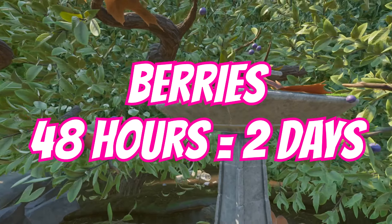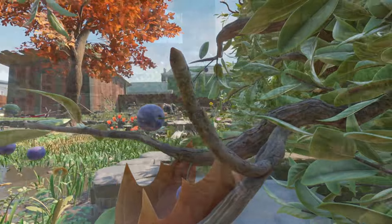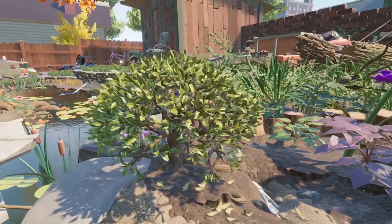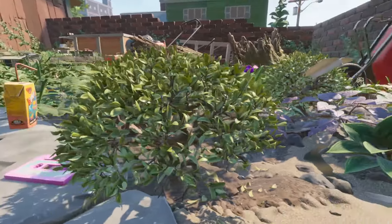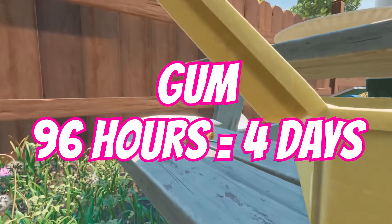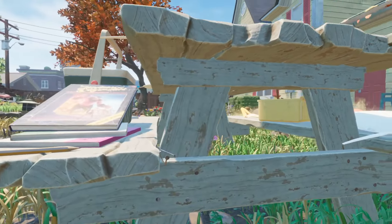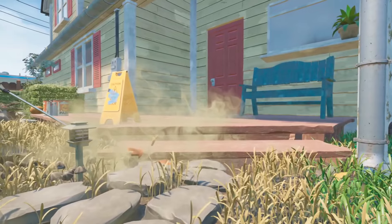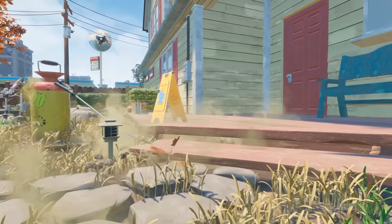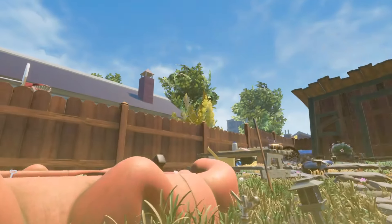There are loads of berries absolutely everywhere, but just in case you've made a base up in the upper yard and don't want to venture to the hedge, you can get them at the two smaller bushes now. These spawn every 48 hours, so that's two in-game days. Alongside berries, you also need gum to complete the game — it's 96 hours or four days. You do get quite a significant amount of gum inside some of the chests in the sandbox, the trench, and in some of the laboratories. The haze is also a good spot underneath the decking for guaranteed gum, and it normally always respawns in exactly the same spot.